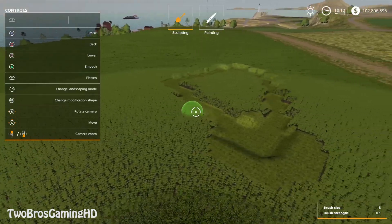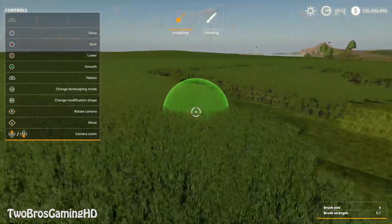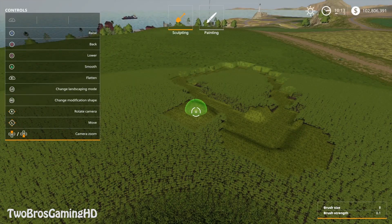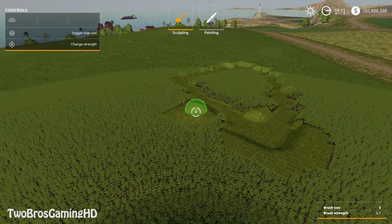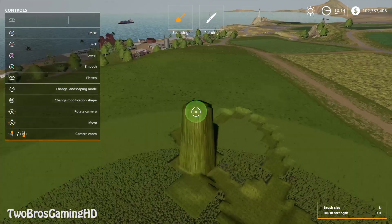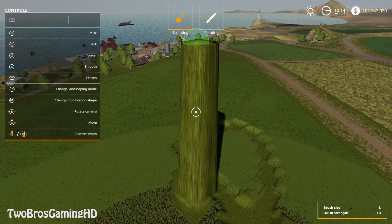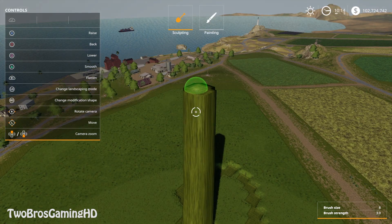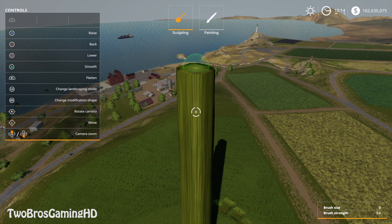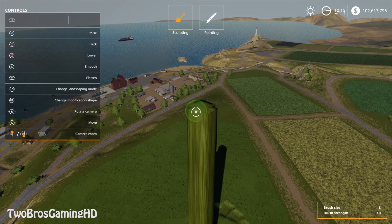And you can rotate the camera, you have the zoom option right here. So if you want to raise something you should probably go ahead and do that. You can also change the strength of the brush. I don't know how you actually change the brush size but please let me know if you know. You can see right here I just put the strength to be like the sickest strength in the world.